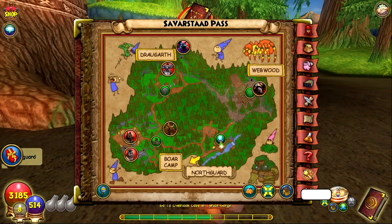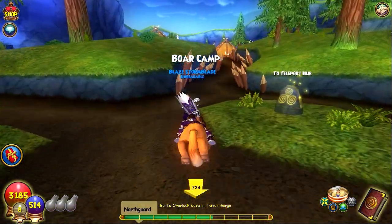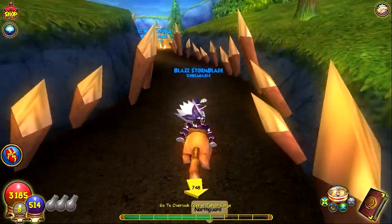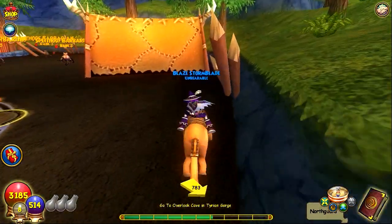First thing you want to do is come to Grizzleheim and go to Savarst Pass. Where it says Boar Camp, you want to click on it to teleport and then you should come over here.